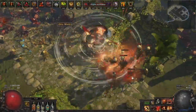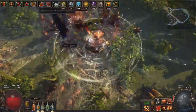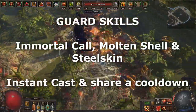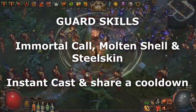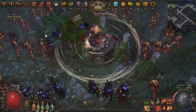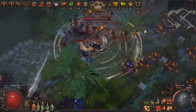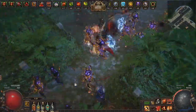G'day ZiggyD here and in this guide I want to go over each of the three guard skills and which one you should use in different builds. The guard skill category includes the reworked molten shell, the reworked immortal call and the new steel skin skill. Each of these are incredibly powerful defensive tools that you should definitely be taking advantage of, and there is a skill and usage style that will fit every build.